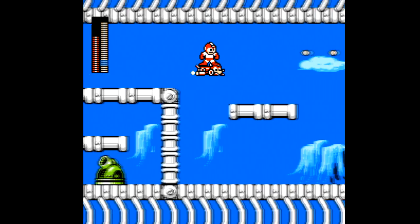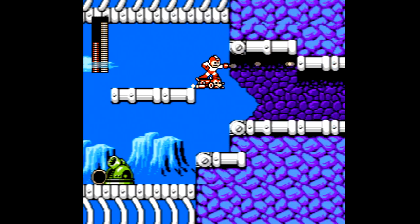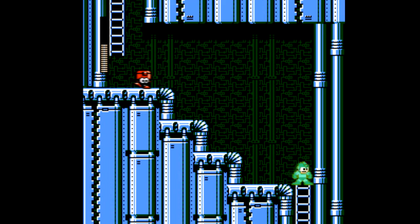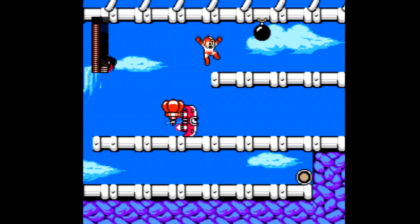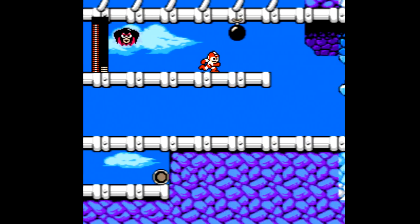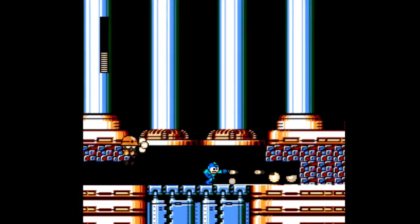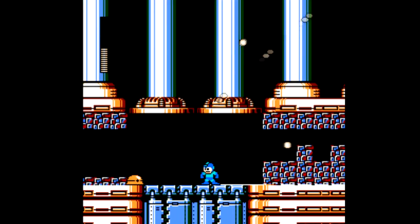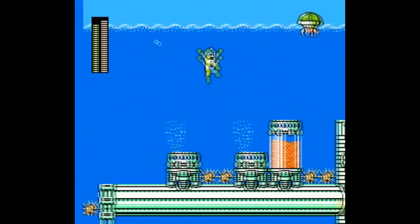To help you contend with all these obstacles, you get back the three forms of Rush — Marine, Coil, and Jet — although the Rush Jet isn't as overpowered here. You also get this little Flip-Top dude that occasionally stops by to give you a random item. And you can pick up a special balloon weapon very similar to the propelling platforms in Mega Man 2, as well as a grappling arm that lets you cling to the ceiling. That's all well and good, but there's not much incentive to use most of the Robot Master weapons, because most of them aren't all that good.